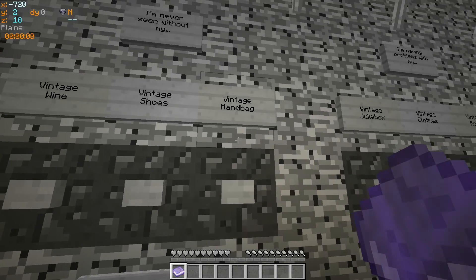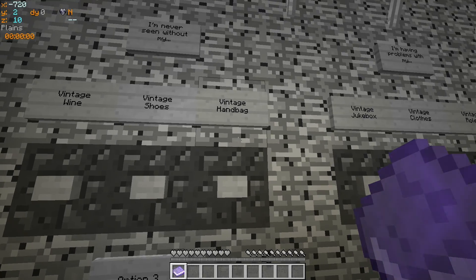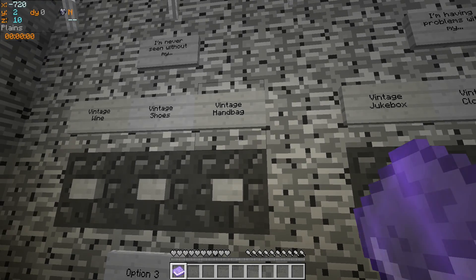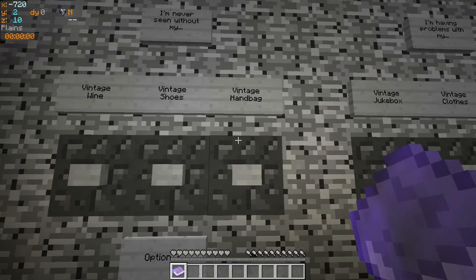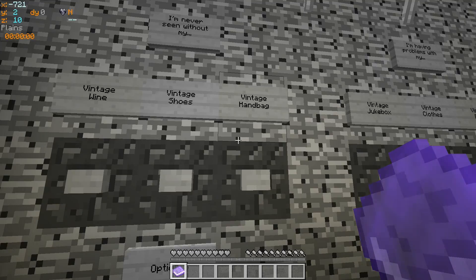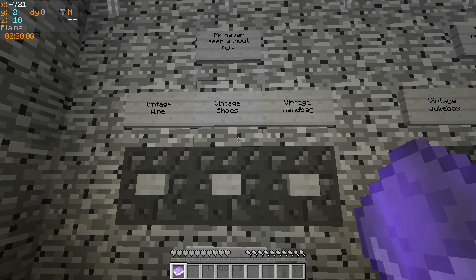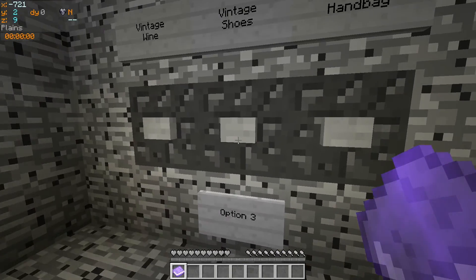Vintage shoes — I think it'll be some kind of boots with something nice on hopefully. For vintage handbag, the only kind of bag would maybe be a shulker box. A little bit of spiffing armor would be nice, or a shulker box to carry extra inventory — though that could be disastrous if I filled it with precious stuff and lost it. I think I'll go with the shoes.